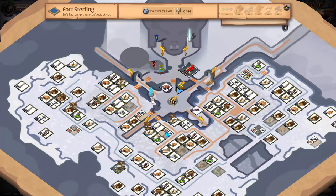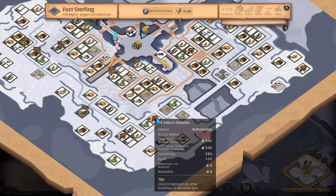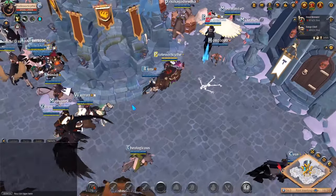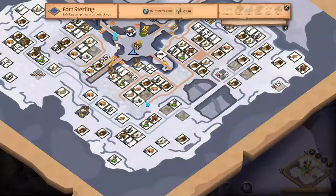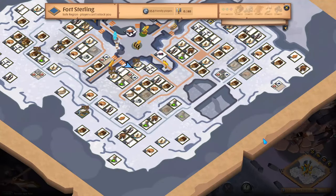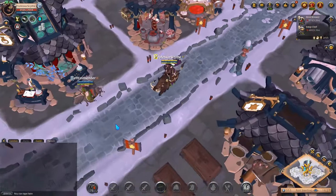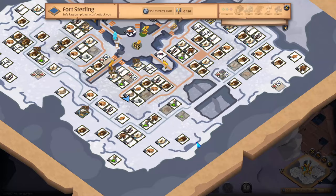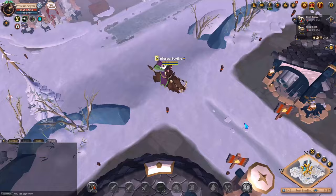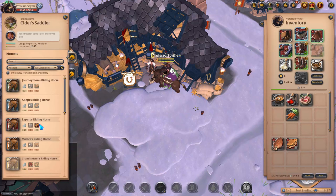Sometimes saddlers in cities can be pretty expensive, so check the price. Here they're actually pretty cheap, so I'm going to saddle from the city saddler instead of my island. Run over and up the stairs — you can see the stair icons. Sometimes it can seem confusing how to get to crafting stations. You'll want to do this for every animal you raise — either in the pasture or kennel — that is a rideable mount.